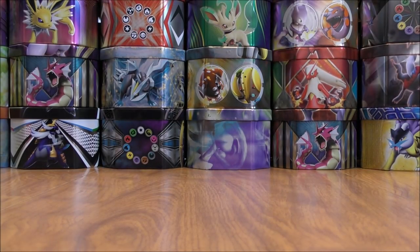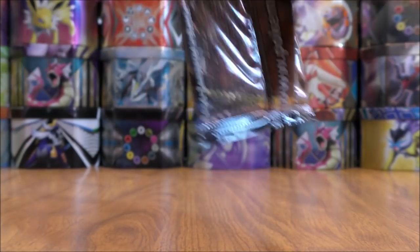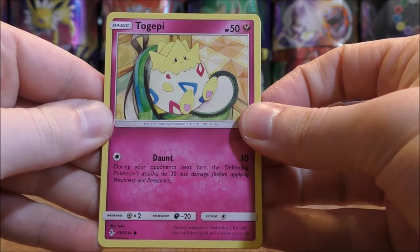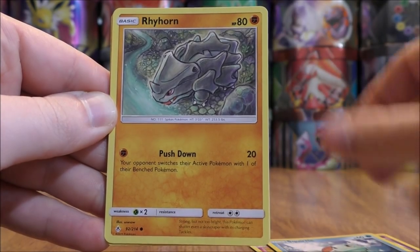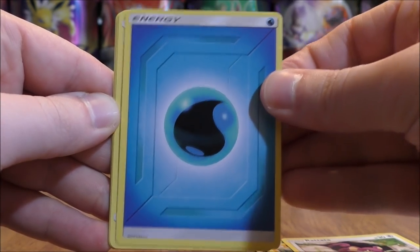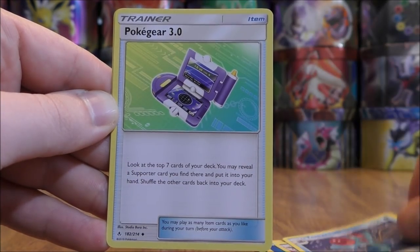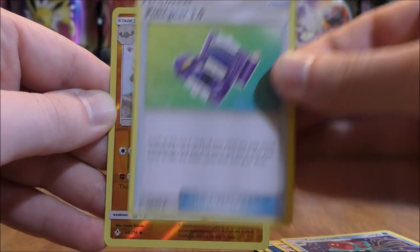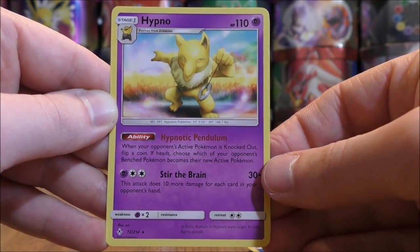Three packs left to go, including this one — Melmetal Lucario. Togepi starts the pack — Espurr, Squirtle, Rhyhorn, Rattata, Water Type Energy, Golbat, Tentacruel, Pokegear 3.0 — a card that I have pulled in Secret Rare form. Reverse Holo of a Graveler, an Uncommon. And the final card would be a Hypno.